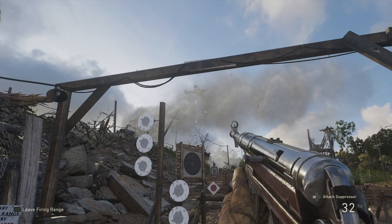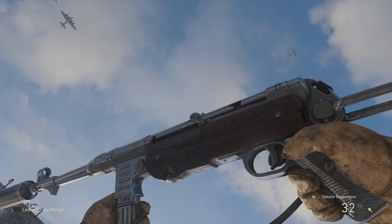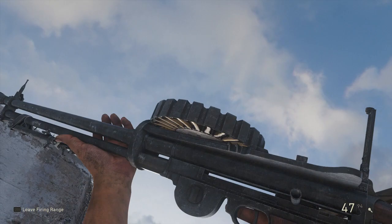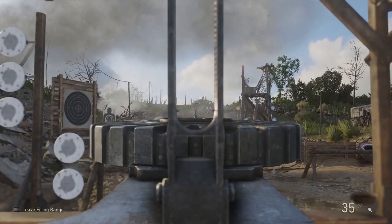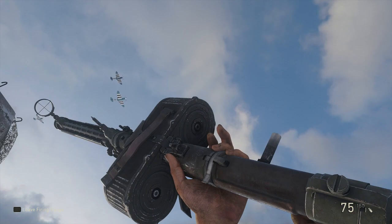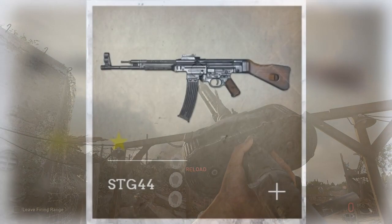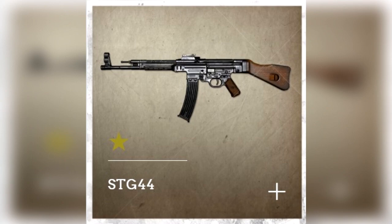Let's start off with the weapon list in Call of Duty World War 2. Starting with assault rifles: the M1 Garand is the cream of the crop right now. It's going to be your standard issue go-to gun, and it was strong — not like a normal first gun that could be weak. The BAR was also very solid, fully automatic with a little more recoil, but it felt really good. The STG 44 is also confirmed, though we did not get to play with it in the build.